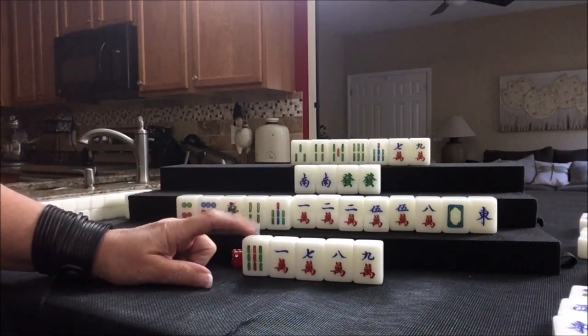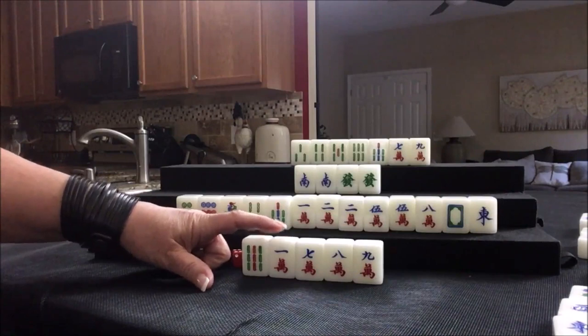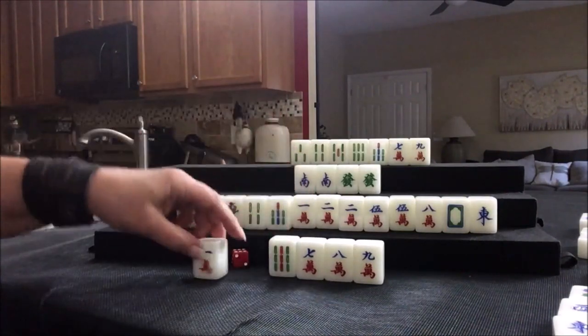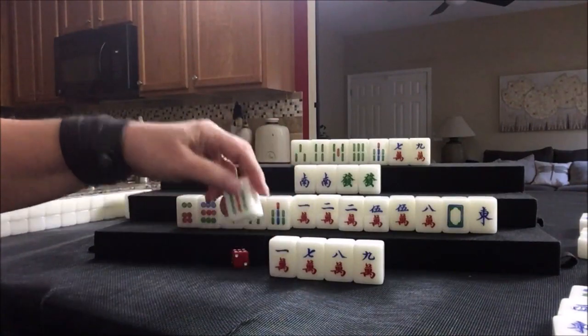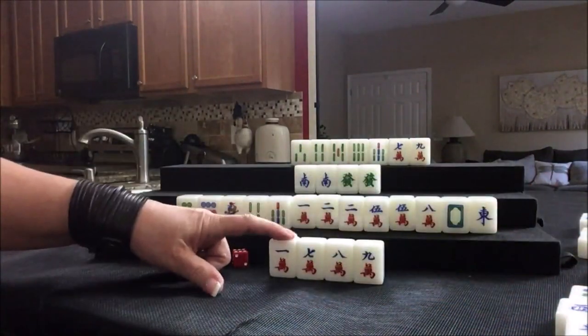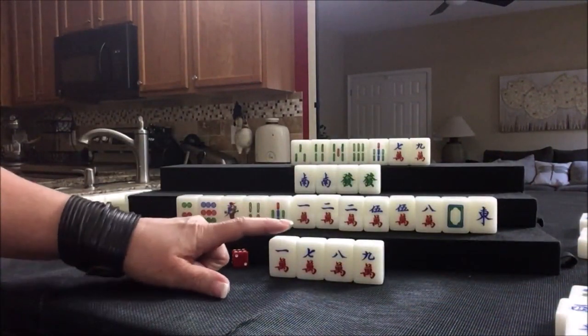So which one do we get rid of? I think it's six of one, half dozen of the other. One player is in cracks apparently; one player is in dots. Let's give up the crack and hope to get a nine bam discarded. Wait — there are two nine bams out, only one one crack. Let's discard nine bam. We're ready on a one crack for outside hand.